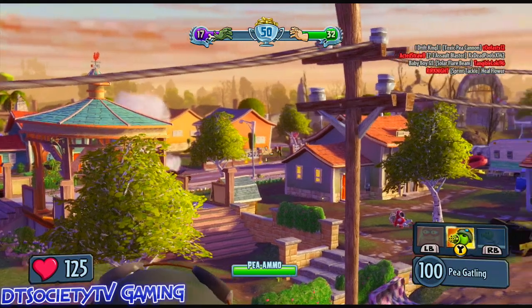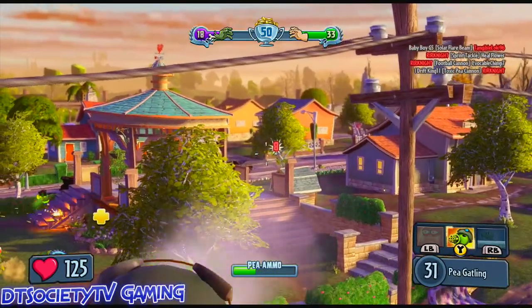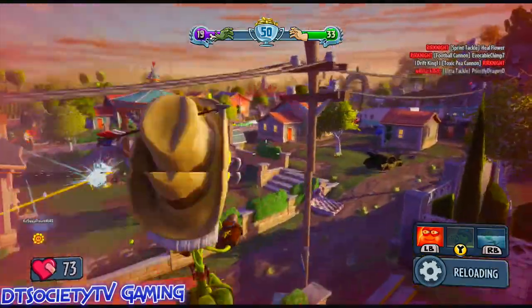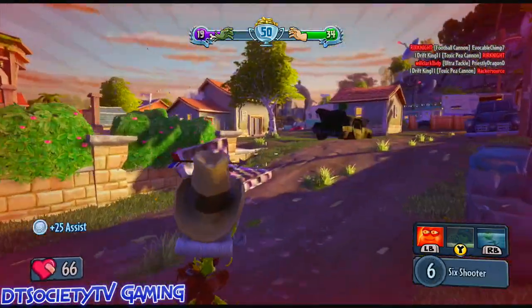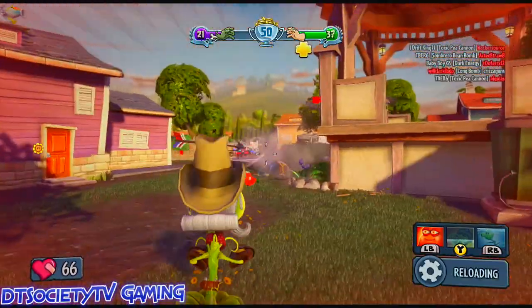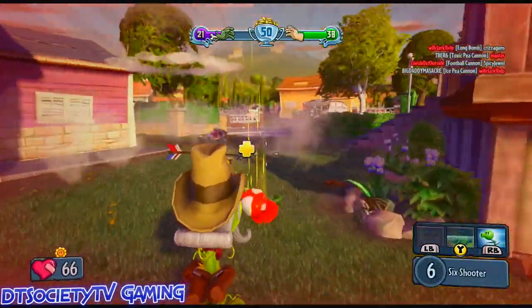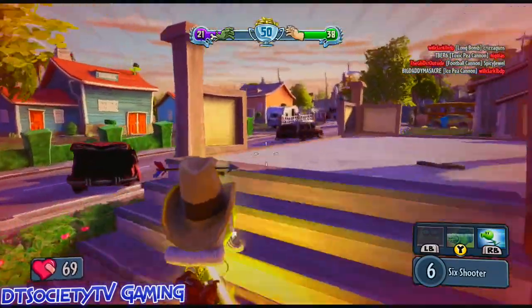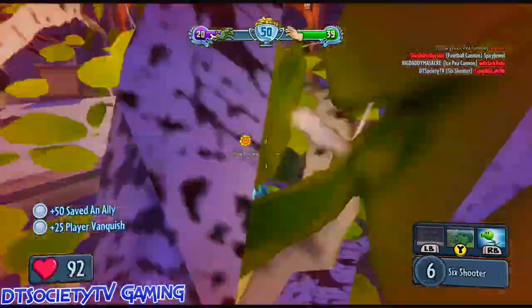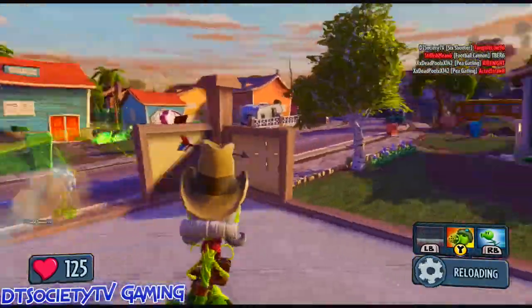Looks like they're all hiding over in the corner. Oh man, I'll get him — that was a horrible shot. He's gonna get me. Let's just kind of flank around and see what we can do. I was shooting at nothing — there you go. Oh, he's already gone. Sunflower's gonna get him, so I want to work with that. Thanks man! Ten more bakers to go — can we get that one last kill and get to 15 kills?